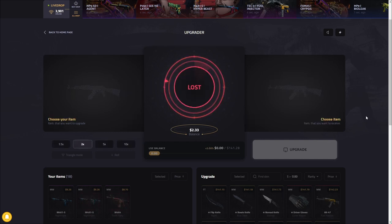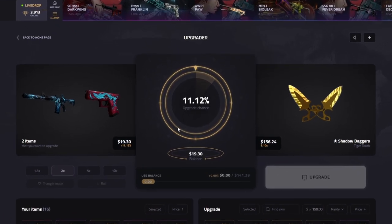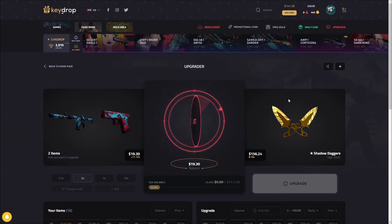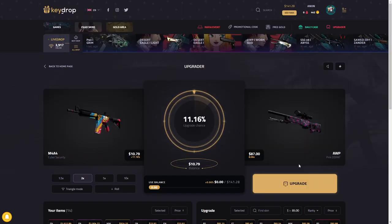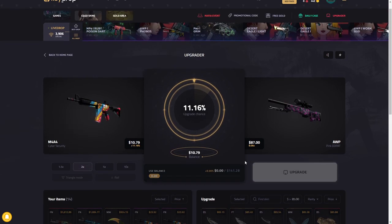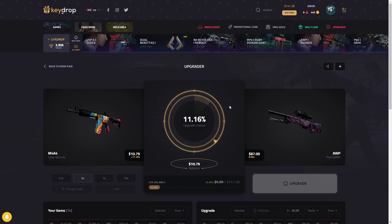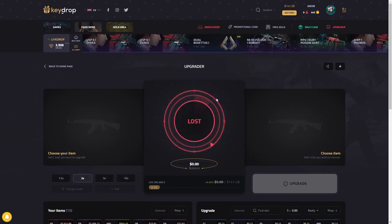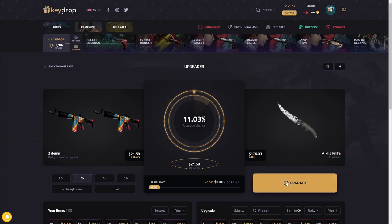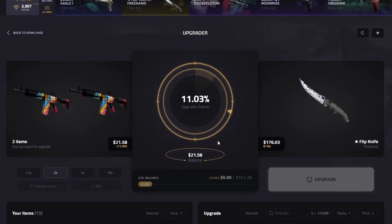We just need to hit one and we're pretty much in profit — so that's really good. Alright — Shadow Daggers Tiger Tooth with 156, come on. Potentially — no. Oh my god, the amount of baits we're getting right now is so painful. You know what, why don't we switch off from knives and try to hit this nice little pink DD pat. If we hit this one — okay we're not gonna hit it. Maybe that's a sign. Alright, here we go — flip knife Freehand Minimal Wear. Eleven percent — this is a big one, if we hit this one we're in solid profit.